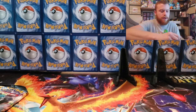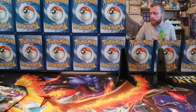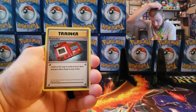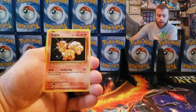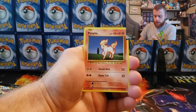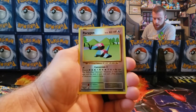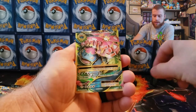Let's crack into Evolutions. My stands back there are empty — they're like, please pull something. We got a Pokédex, Poliwhirl, Full Heal, Vulpix, Sandshrew, Ponyta, Magnemite, Pikachu reverse holographic, Porygon, and our last card guys is a Venusaur EX full art!